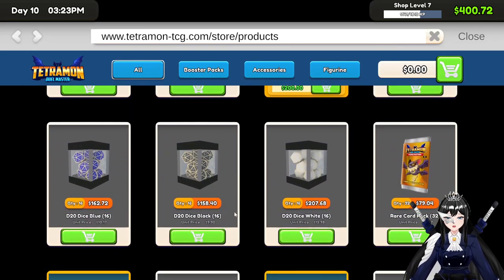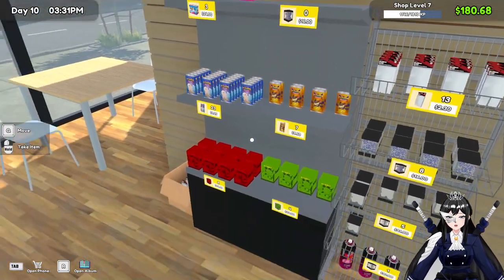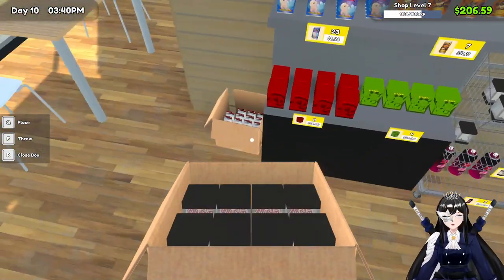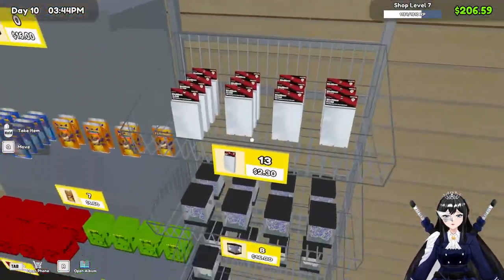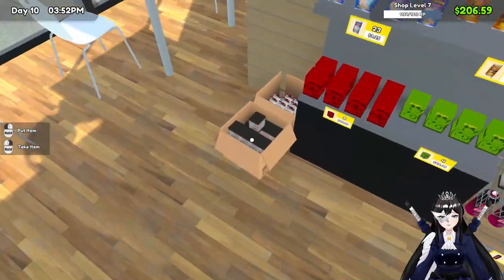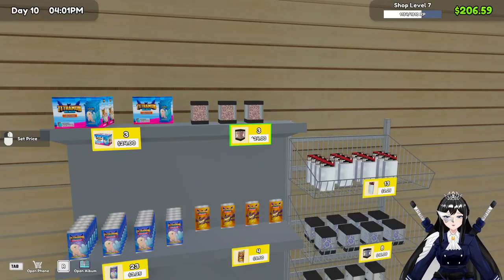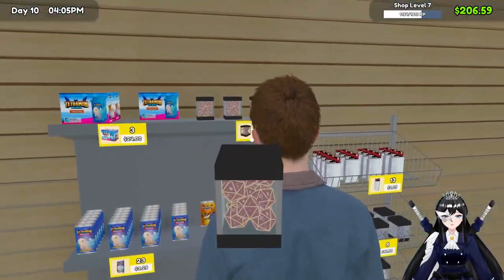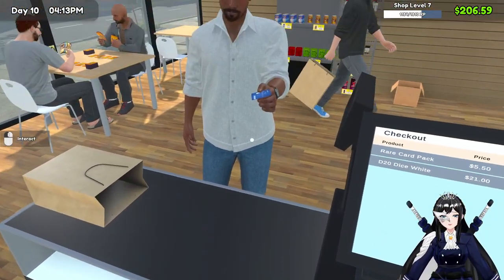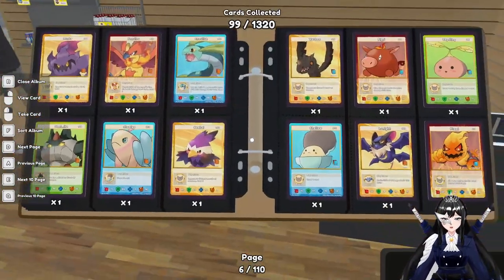No one's buying the deck boxes. Red dice — we don't have a red dice in this section. Excuse me. No one's buying the plastic cover still. Oh, is this too expensive? Twenty-five — twenty-two, yeah, this is gonna be twenty-four. Okay, someone's lining up — that's great! Thank you. Thirty-seven. I need to refill the extra cards.